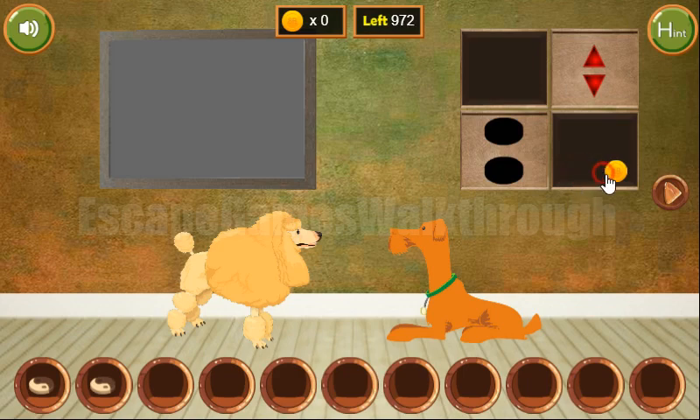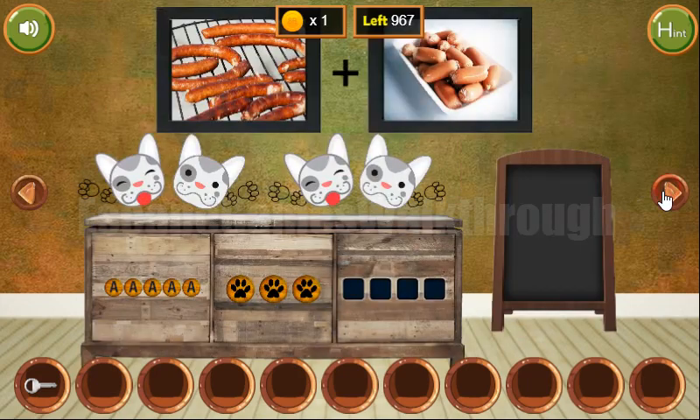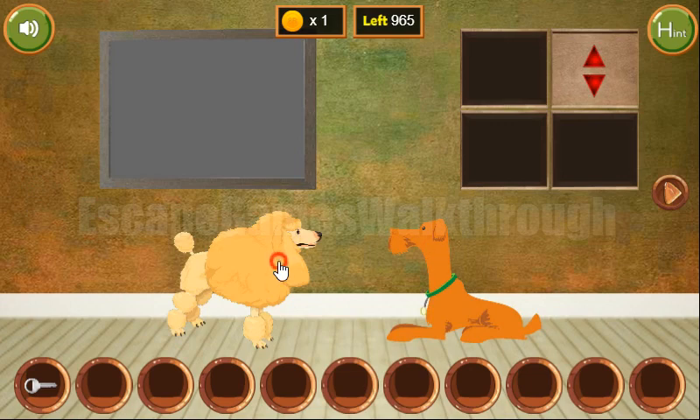We've got the second token. Both people come here to get the key, and there's one more hint on the dogs — they are tilted left, right, left, and right. So we have to use left, right, left, and right.